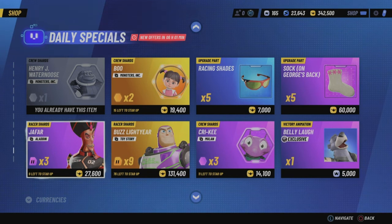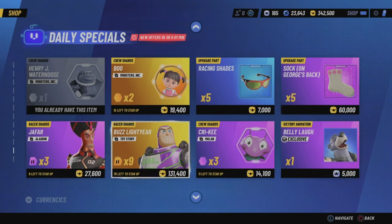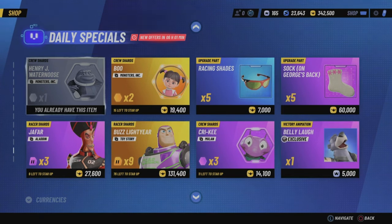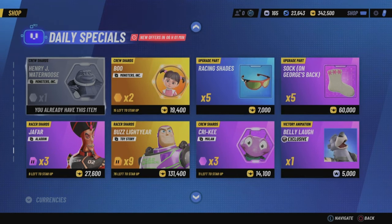Season coins are very easy to obtain if you're an active player. By playing through the golden pass, the season tour, and the daily coin rush and weekend coin rush events, you can get around two million season coins every season — enough to basically get 200 shards for any racer, which is absolutely insane. You do have to get lucky enough for them to pop up in your daily specials.